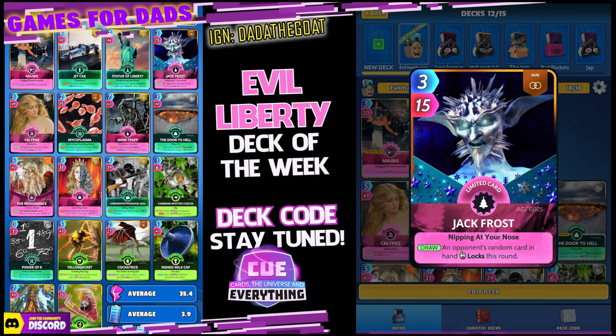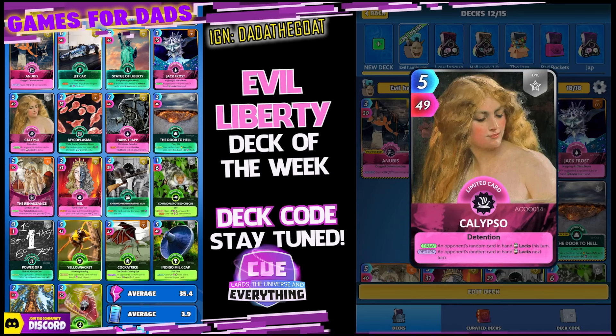Jack Frost is our first evil card — on the draw, an opponent's random card in hand locks this round. Very evil. Jack Calypso, 549 epic limited — on the draw an opponent's random card in hand locks this turn, and on the return an opponent's random card in hand locks next turn. Very good.